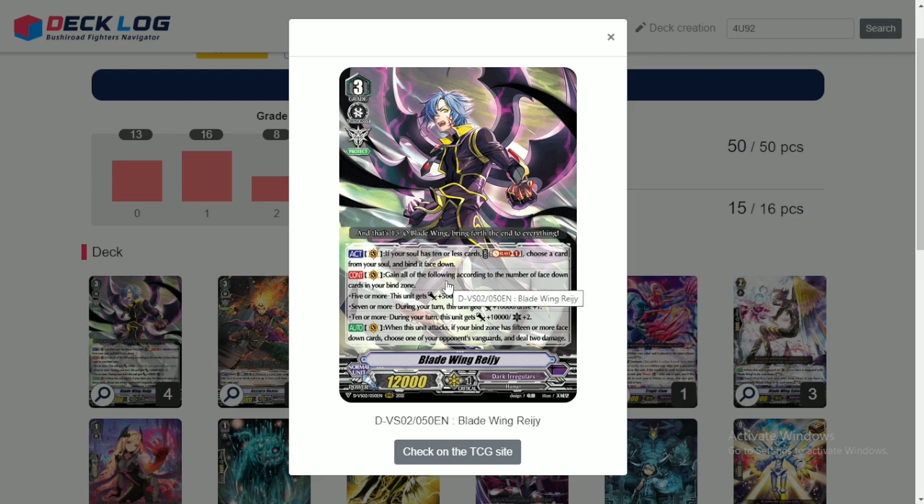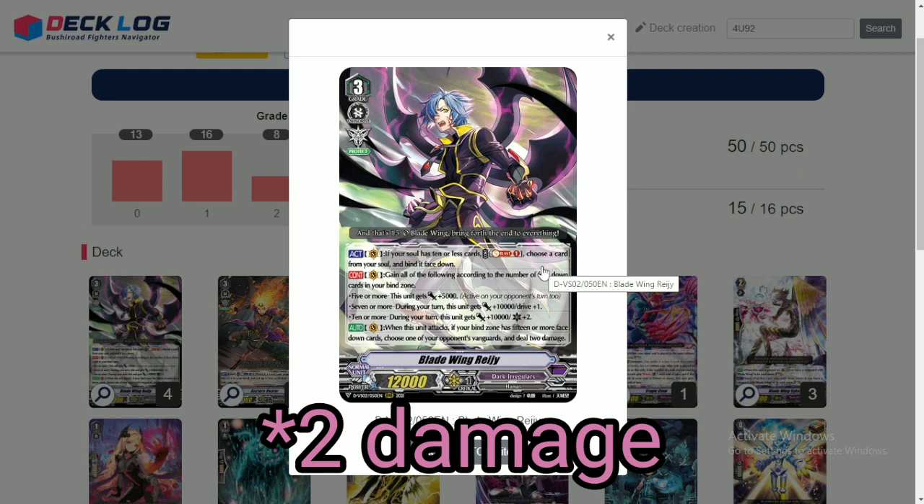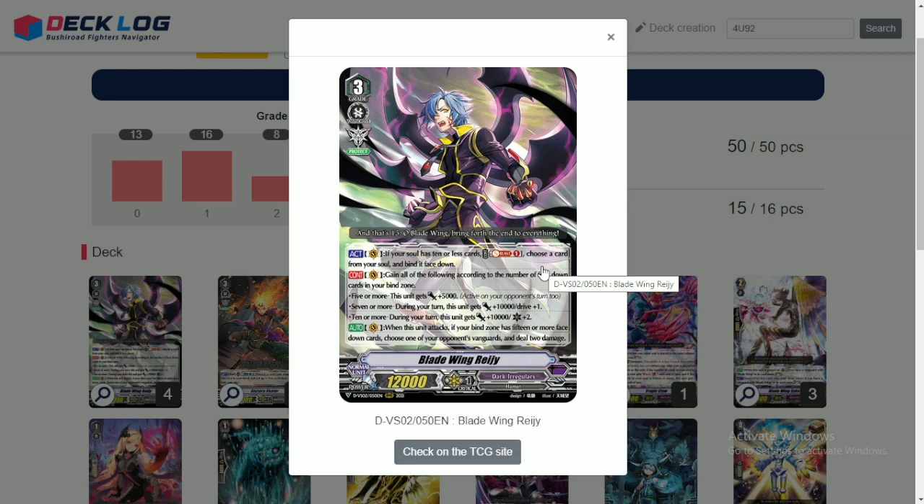So what are these skills? If you have 5 or more face-down cards in bind, Reiji gets 5k on both your turn and your opponent's turn, so it can be played defensively as well. 7 or more during your turn, this card gets 10k and a drive. 10 or more during your turn, this card gets 10k and 2 crit. So if you proc all of these skills on turn 3, you'll be swinging with a 37k 3-crit triple-drive monster. It's either they're going to heal guard you — dealing only 1 damage, which kind of sucks — but at least you'll be able to apply pressure on them.